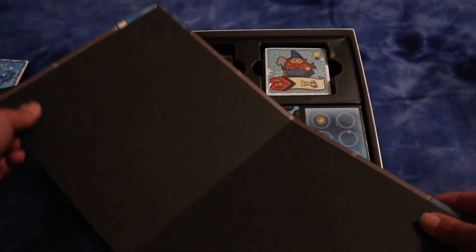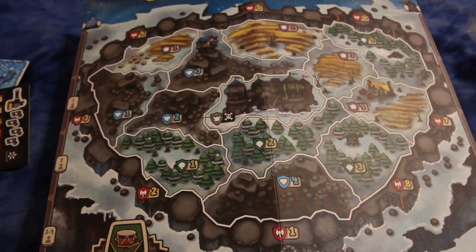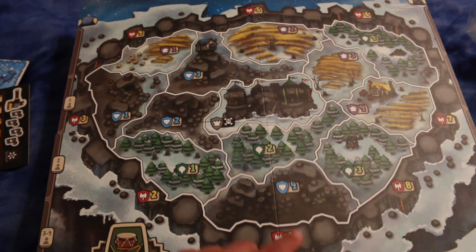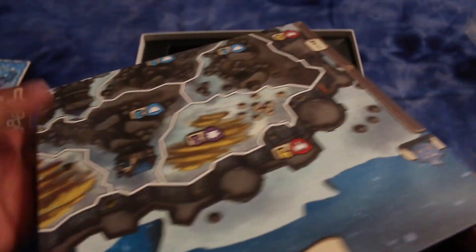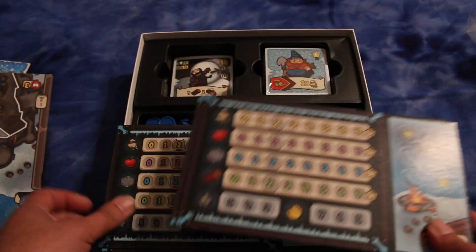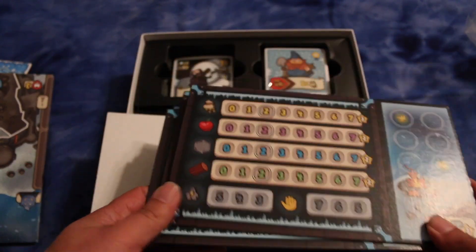Let's take a look at the map. It's a mounted map, which is nice. I like the way it looks. It looks real nice. It's got all these different areas with different symbols in them. These must be some kind of player boards. They're all on thick cardboard — good quality.